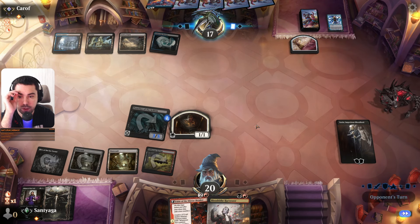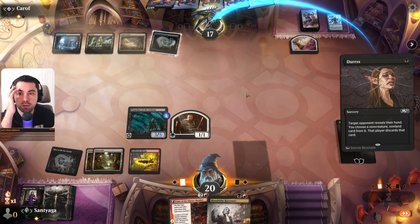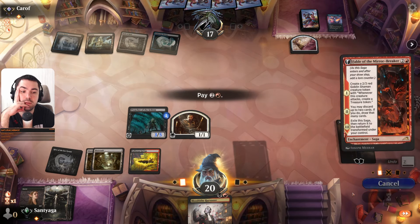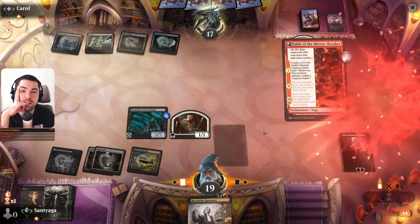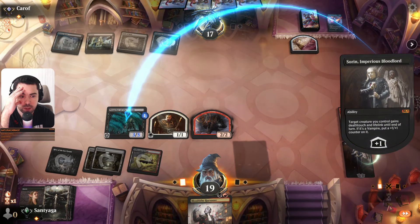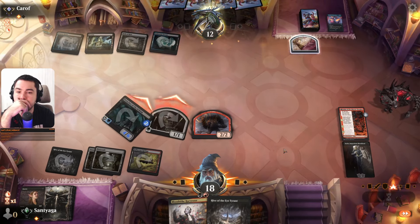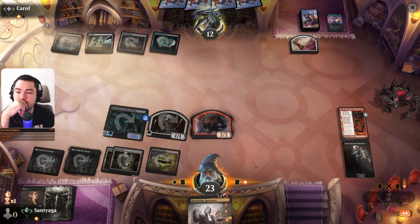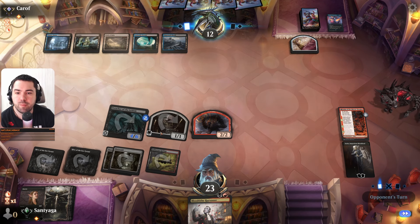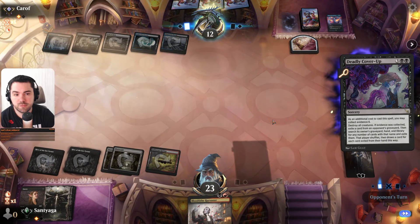Does only blue have counter spells? In most cases, yes. Blue is the strongest color historically in MTG — it's really strong. I hope it's not board clearing next turn. Tapped land. We have two Mutavaults — it's strong. If he clears the board we have Mutavaults and can put counters on them, but I want to keep my board. He has board clearing — I can see it. Just simple, clear the board, that's all.